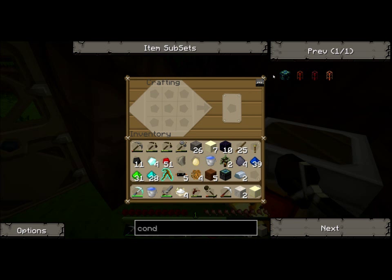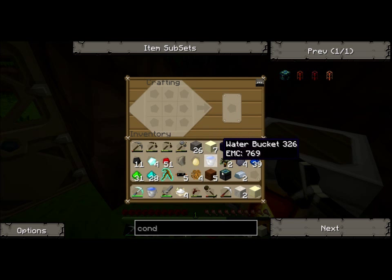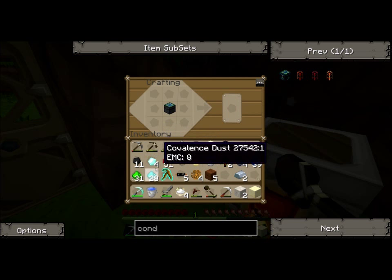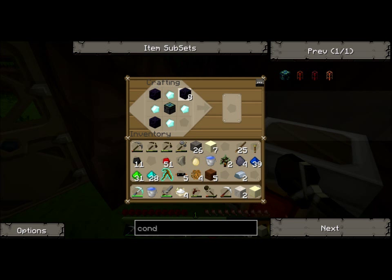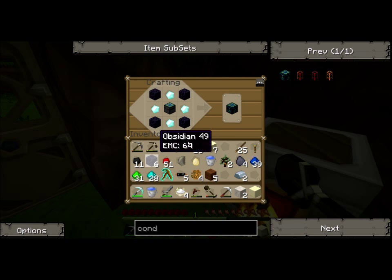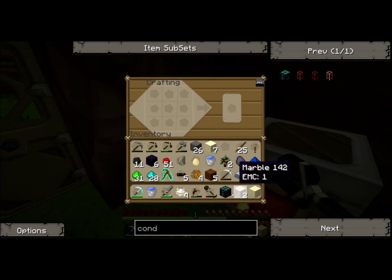Now, for the energy condenser we need four diamonds and four obsidian. We've only got four diamonds left, so we're going to have to find some more diamonds, but this is well worth it. We can go find more diamonds in a bit - this is more important for now. And there we go - energy condenser, which is awesome.